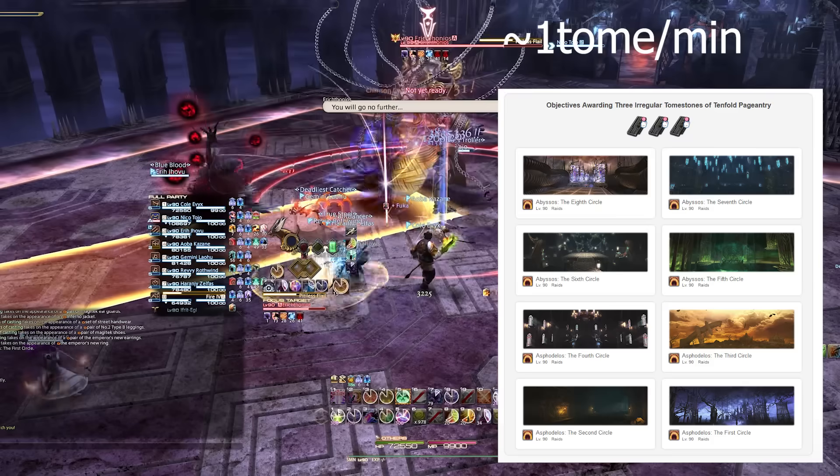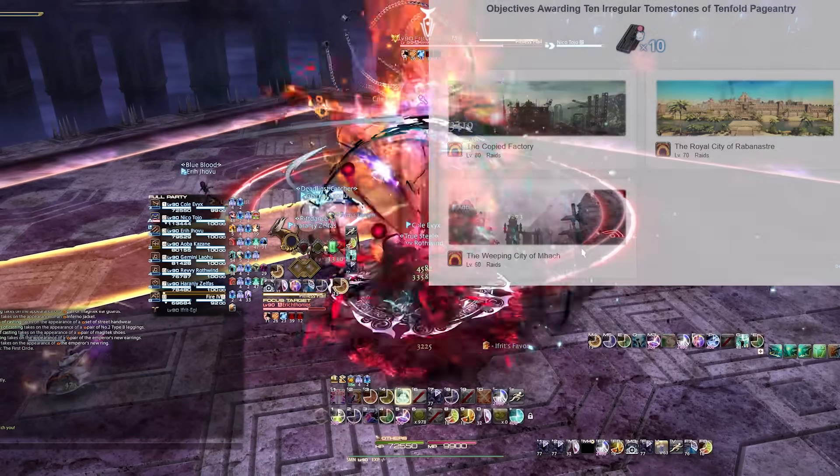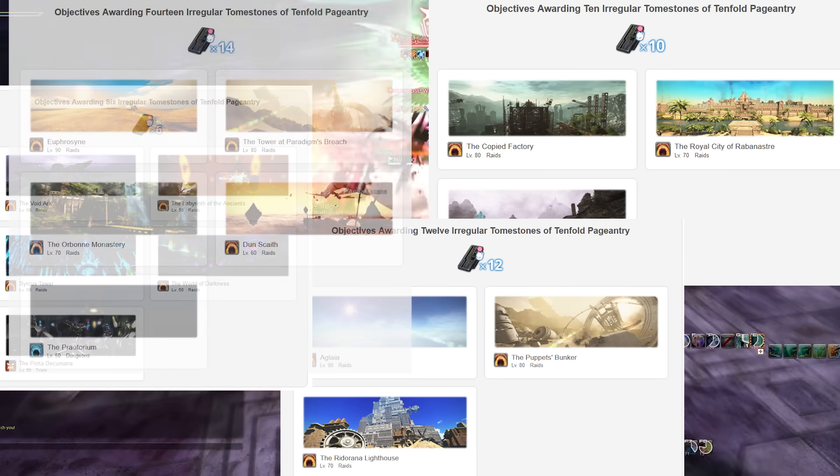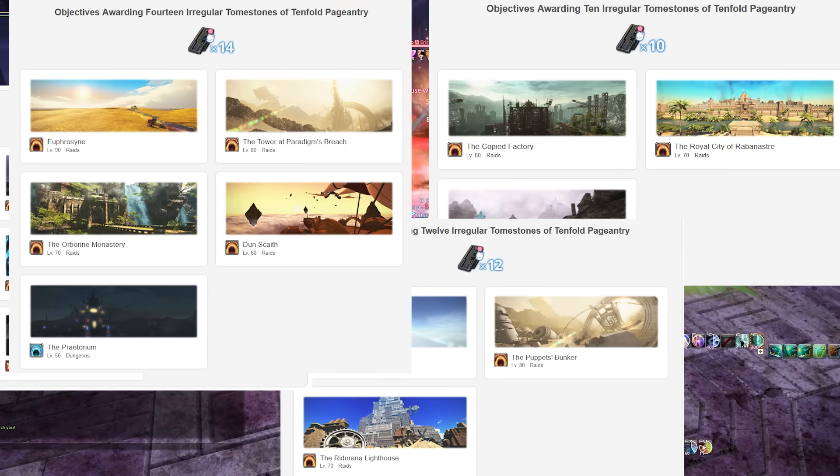Alliance raids will take a lot longer, but we're going to be looking at a bunch of them that give you up to 14 tomestones, especially if you're doing the hardest ones — the capstone third installment for each expansion.